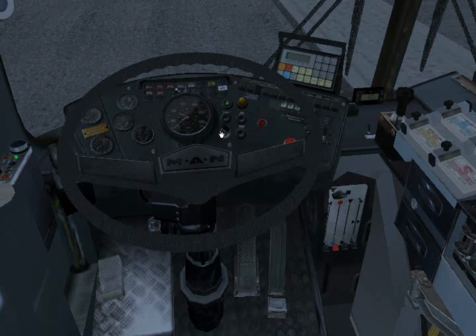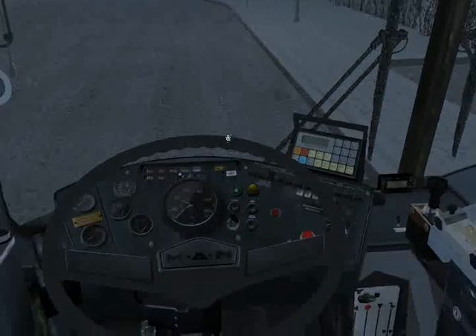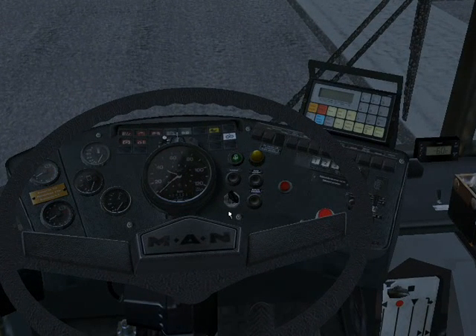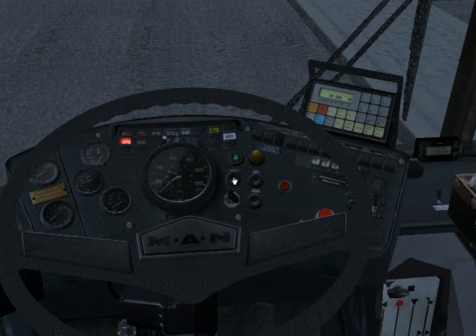Use right mouse button to zoom in or out, middle mouse button to move your camera around, and left mouse button to select. There's a little key-looking thing — push it down to turn on the electrical systems. You can click the steering column, make sure you're in neutral, and then start the bus.